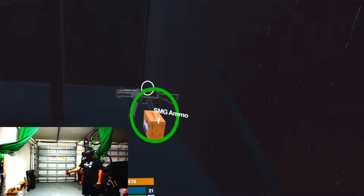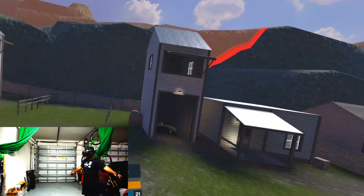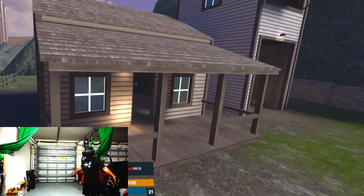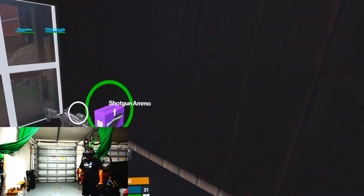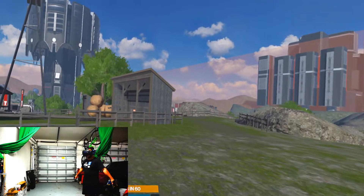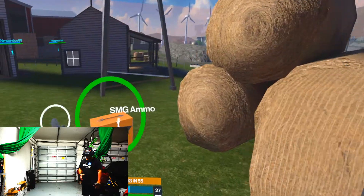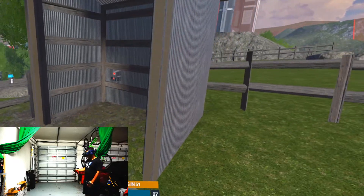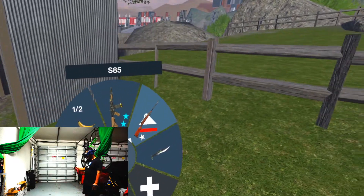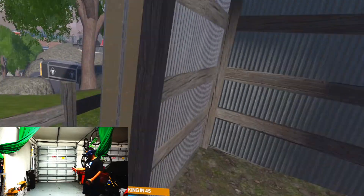96 degrees vertical FOV is actually about 8 degrees smaller than the 104 degrees of vertical FOV on the Index. It makes the lenses seem like you're looking through two little square boxes. Although you do kind of get used to it over time, it really bugged me because I feel like vertical FOV is just as important as horizontal FOV.